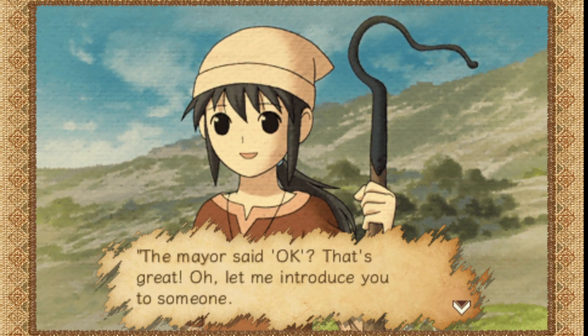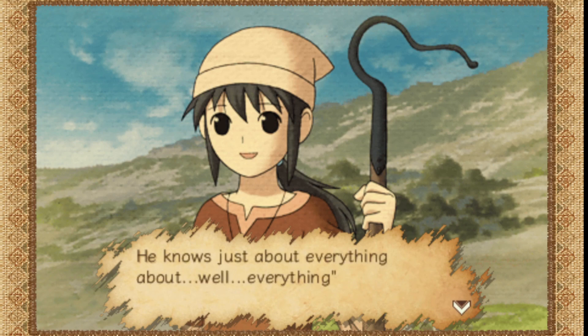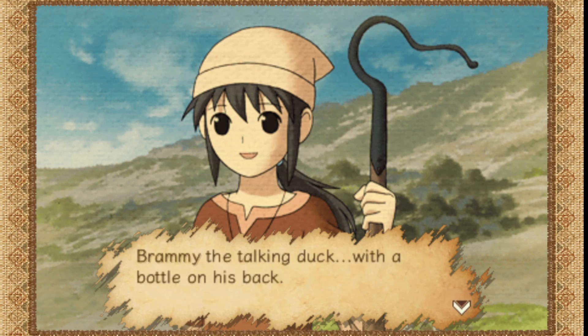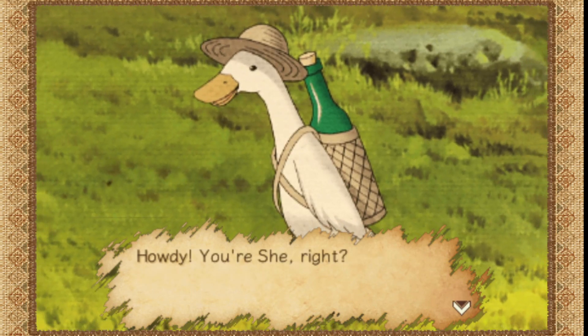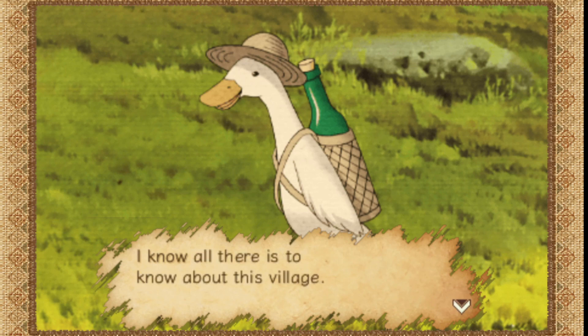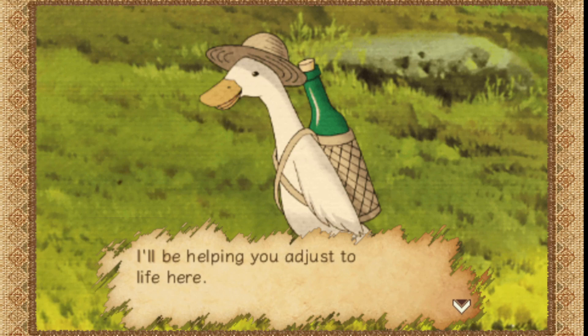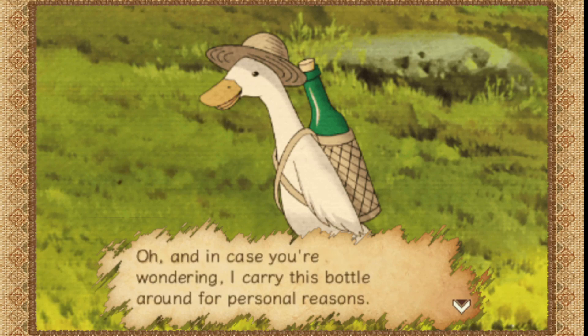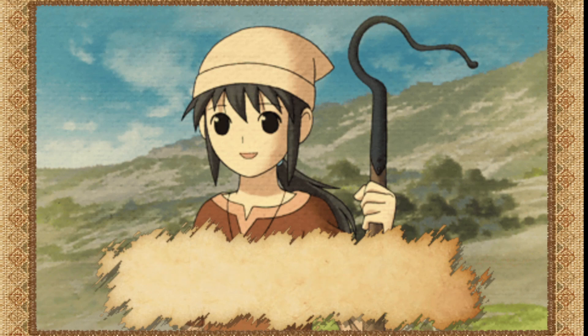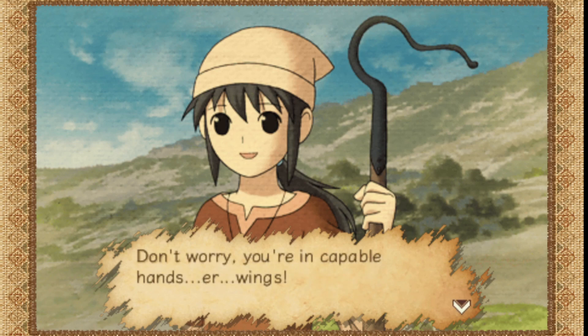Let me introduce you to someone who knows just about everything — that's when Claire brought over her friend Brammy. Brammy the talking duck, with a bottle on his back! He says he knows all there is to know about the village and will help you adjust to life here. He carries the bottle around for personal reasons. Don't worry, you're in capable hands — or wings.